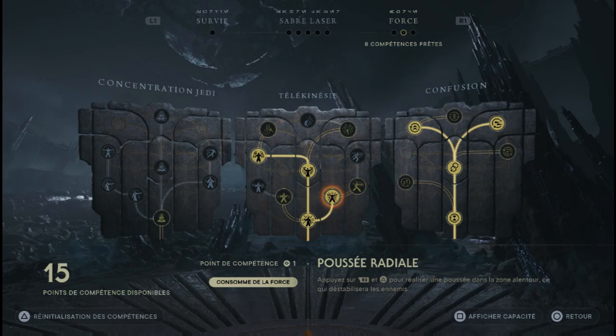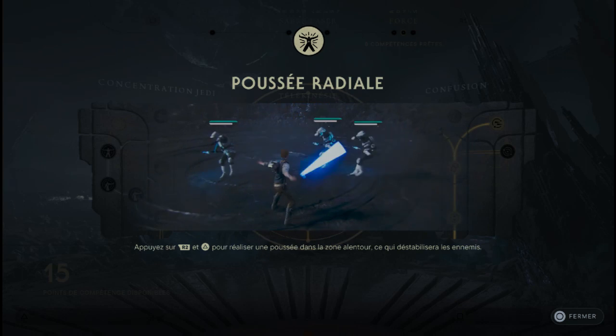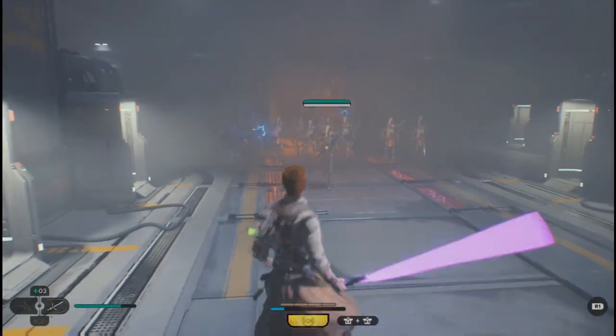Poussée radiale. C'est une compétence que vous pourrez utiliser si vous tombez sur des mobs qui sont assez agressifs, justement pour les déstabiliser ou one-shot les petits mobs.